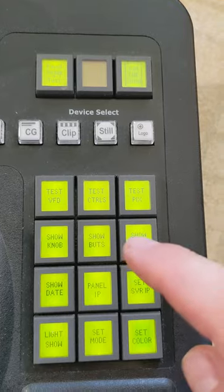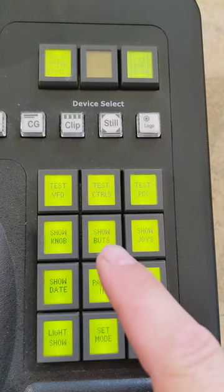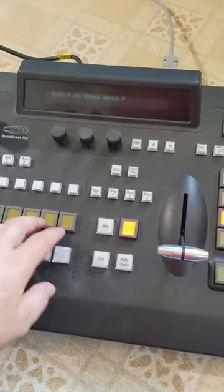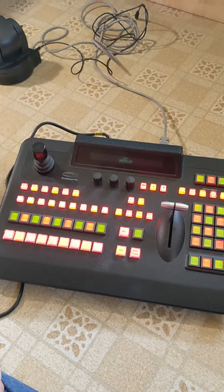We can show our knob or show our butts. This is getting dirty — I don't know if we want to show our butts to our date. I have no idea what I'm doing here, I'm just randomly pushing buttons. Alright, I found disco mode.